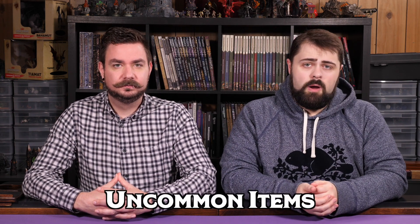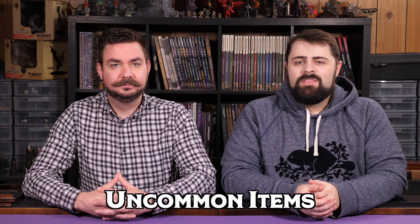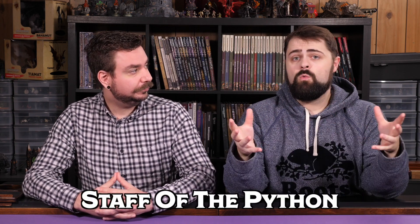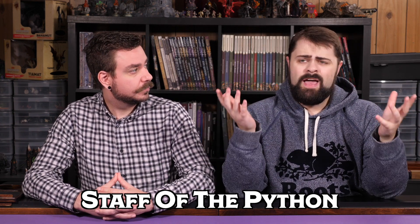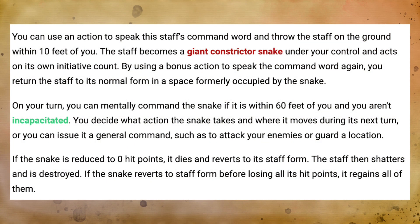Kicking things off at the uncommon rarity, I recommend your cleric or druid take up the Staff of the Python. This is a fantastic uncommon staff that I've awarded in several of my campaigns to both clerics and druids, and it's always been a crowd-pleasing hit. This magical staff requires attunement, and it can be used with a command word as an action to transform the staff entirely into a giant constrictor snake. The giant constrictor snake is a challenge rating two beast found in the Monster Manual, and it's notable because it's actually a huge size, taking up a big presence on the battlefield, and it has a constrict attack that can be used to restrain enemies.